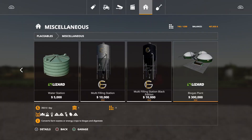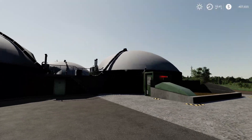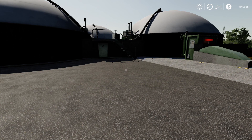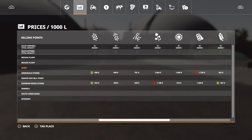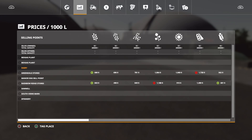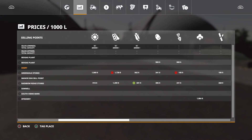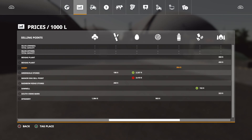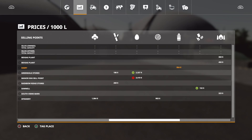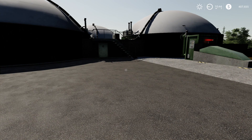It has 360-degree rotation, which is good. Comparing it to the regular biogas plant from the map — the big difference is this one can also take potatoes and sugar beets, as well as silage, hay, straw, and even grass. Pretty much takes everything. Prices are about the same, some stuff a little more but may go down.